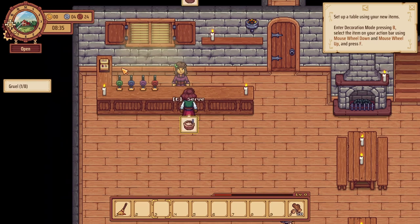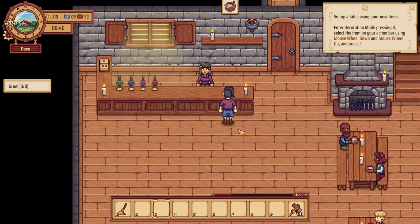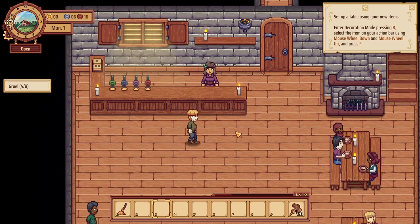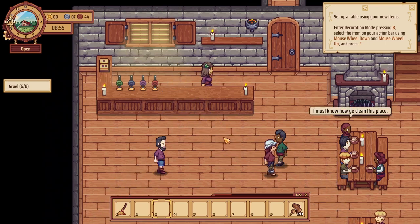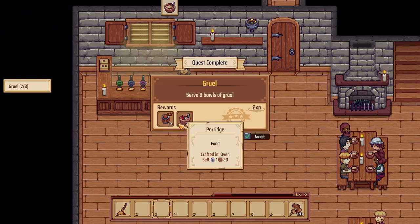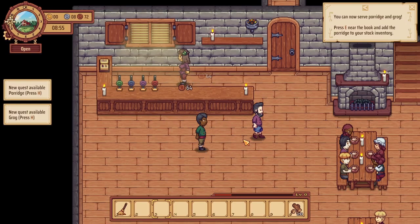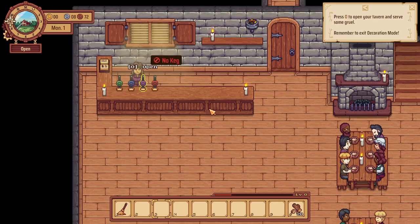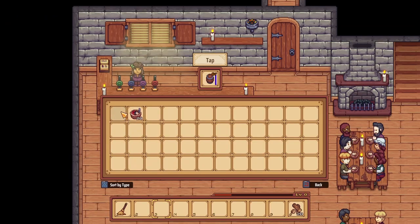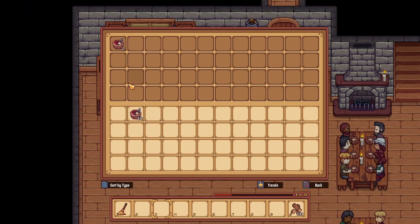Here's your morning gruel. We need to serve eight. Look at that — they're all coming in at the same time, that's lovely. After serving eight bowls of gruel we now have 20 porridge and two grog. Let's go ahead and load this up. We'll take care of that in just a second and load up our porridge in there.